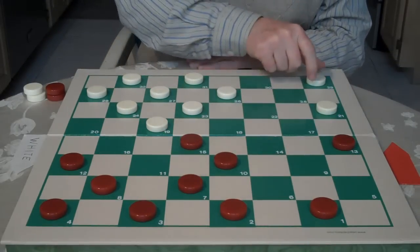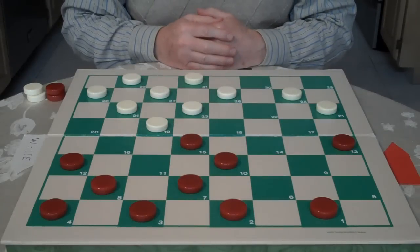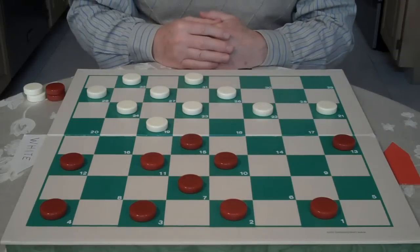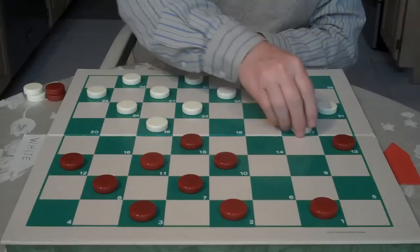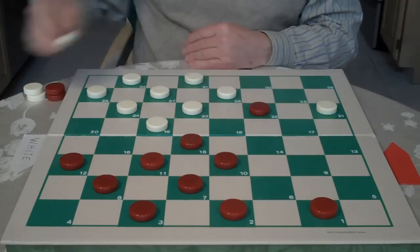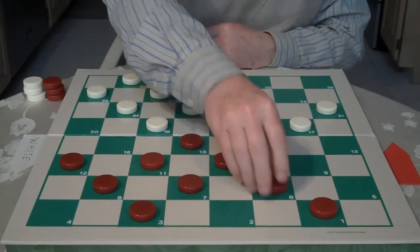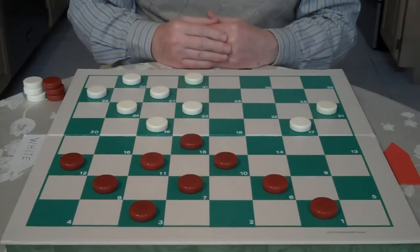Here white makes a move towards the center. He moves his checker from 29 to 25 in the single corner, and you go 8 to 11, moving your checker towards the center. White goes 25 to 22, and you move your checker out 4 to 8. Now white goes 22 to 17 — he's cutting, exchange. You jump 13 to 22, and white jumps 26 to 17. Now here in this position, you play 2 to 6. We have a key landing. We're in the middle game. Let's go over this landing.